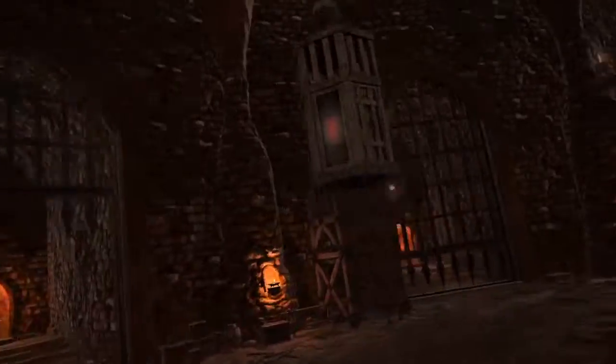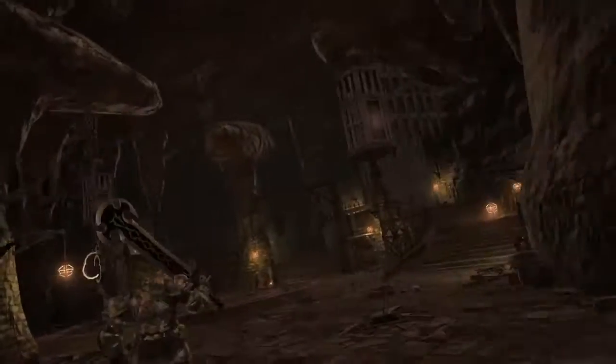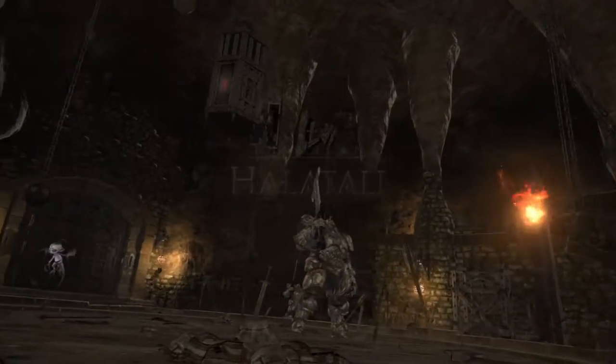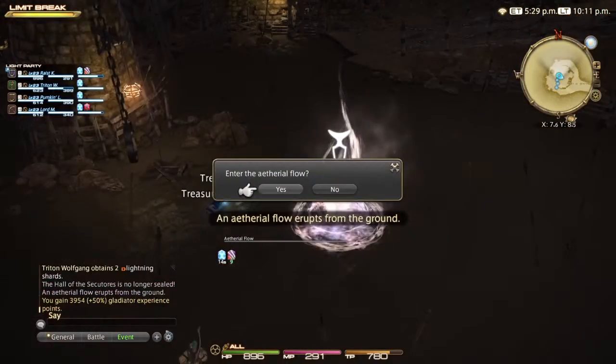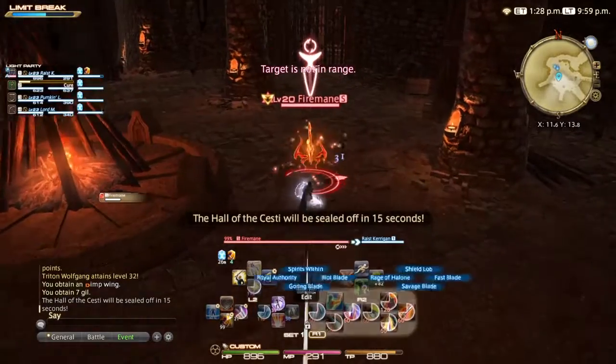Kerrigan here with a quick and easy, straight to the point dungeon guide for Final Fantasy XIV in 90 seconds or less. Halatali, the fourth dungeon of A Realm Reborn. When traveling through the dungeon, use the ethereal flows to navigate from area to area.